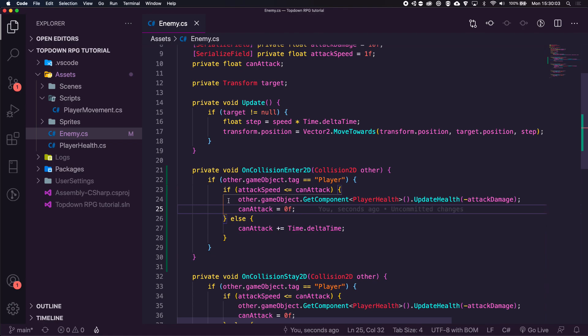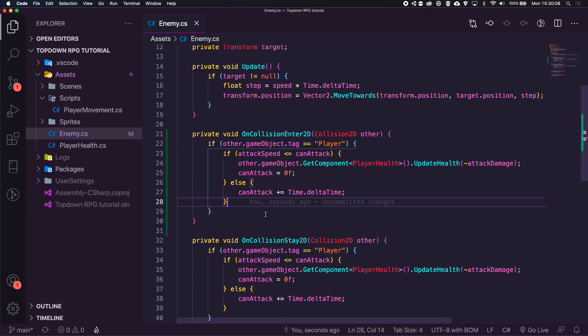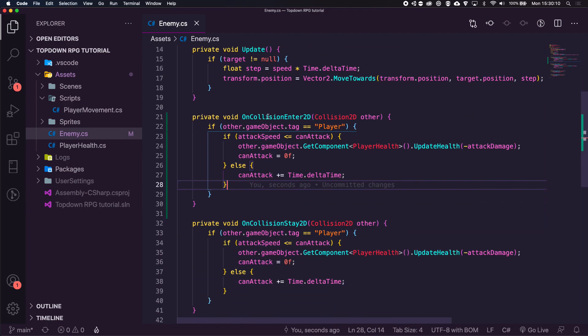All we're going to do is: if we can attack when we first hit the player, we will attack — because when you first collide with the player you will be able to attack, so we want to make sure we can do that straight away.